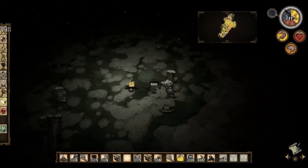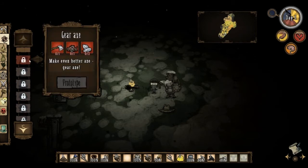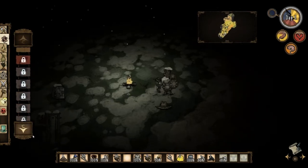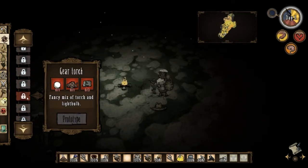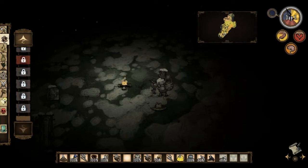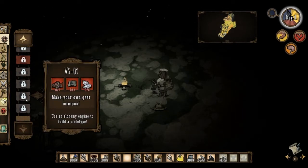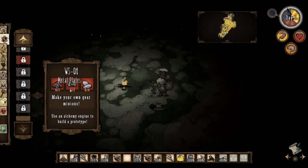So I'm looking at all these items, and I see this new tab here - gears. Guessing it's from one of the mods, but look at this. We can make a gear mace. We can make a gear gun. Gear torch. Gear stove. Make your own gear minions. I want to do that, but how do we get metal plates?